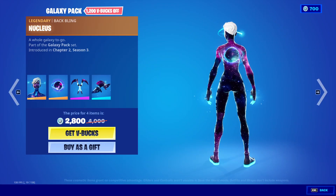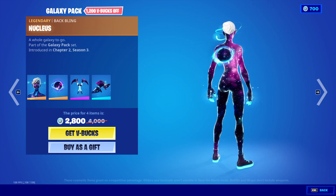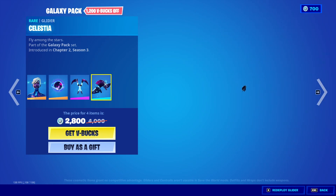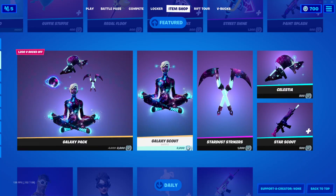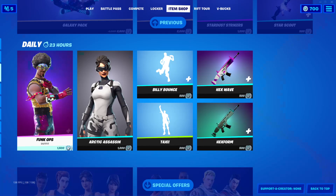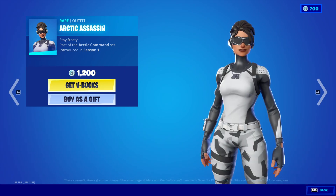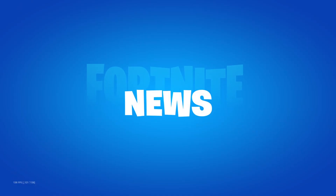Galaxy Pack is back, 2,800 V-bucks, with the back bling Nucleus — gold and disco. Arctic Assassin outfit is back from Season 1, 1200 V-bucks. She's pretty cool.